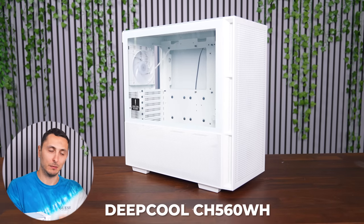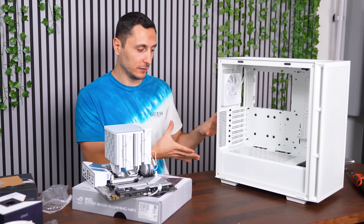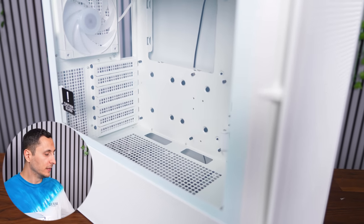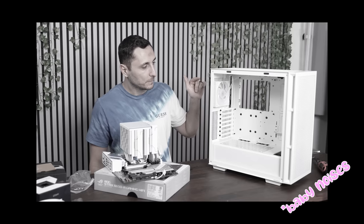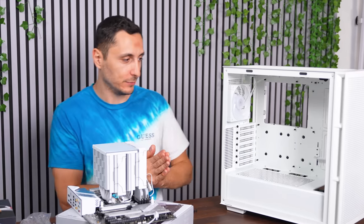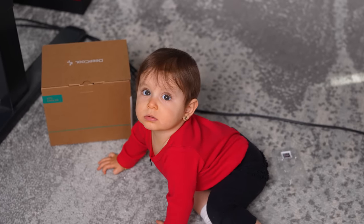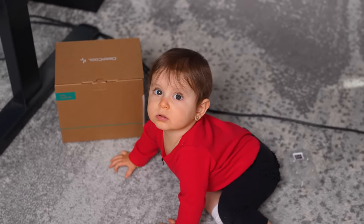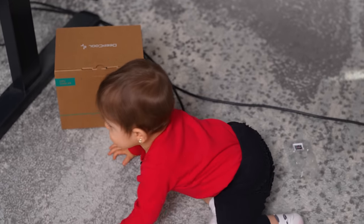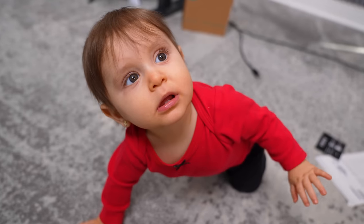The case we're building inside of is a Deepcool CH560WH — I cannot give Deepcool enough credit for being so committed to the color scheme. Everything is in the same color, from the power supply shroud to the PCI brackets in the back, the fans, and even the fan cables. Hats off to you, Deepcool. Also, I apologize if you guys hear any baby noises in the background — my daughter Olivia has invaded the office and will be joining us for the PC build. You like the camera? Just like your sister.